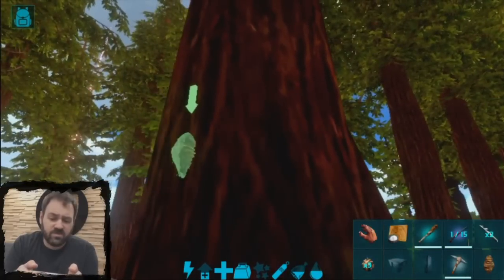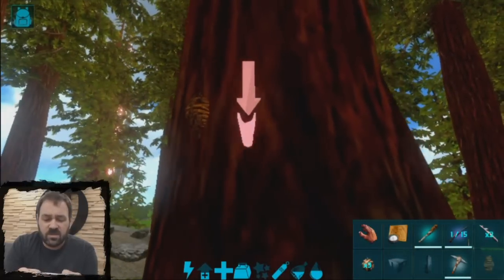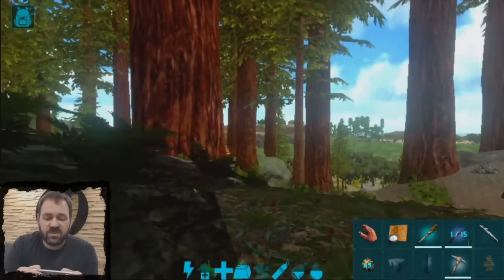So I'm just going to show you. I'll place a Beehive right there, and then I'm going to switch to the Tree Sap Tap and place that right there. Depending on how high you place them, you might need to build a platform to get up and access them.